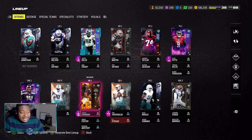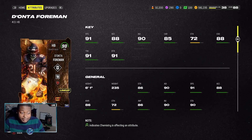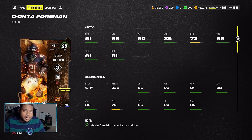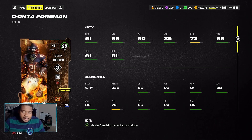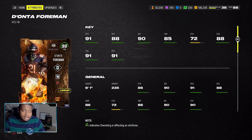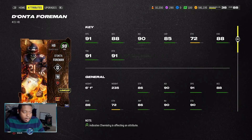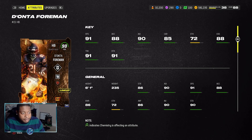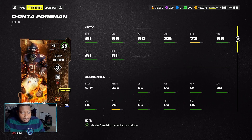And to be honest, I was not expecting this card to be as good as it is. Coming in at 6'1", 235 pounds, you already know he's about to get those Falling 4 animations and those crazy line push animations. But what sets this card apart from every other running back in the game? Not only the weight, but the speed and agility to go along with it.